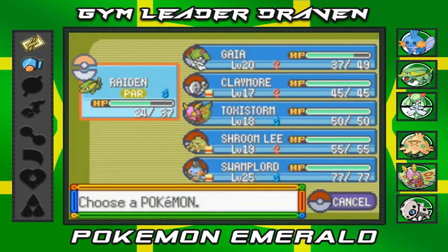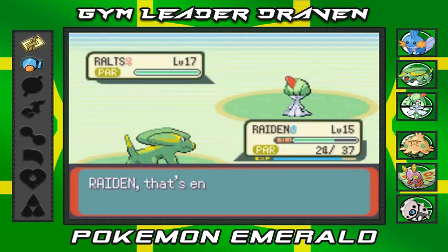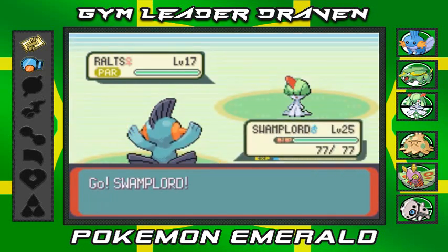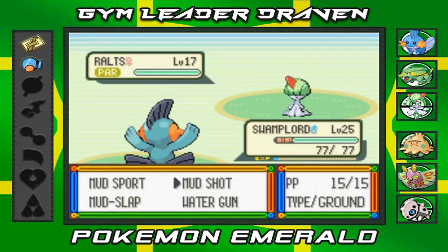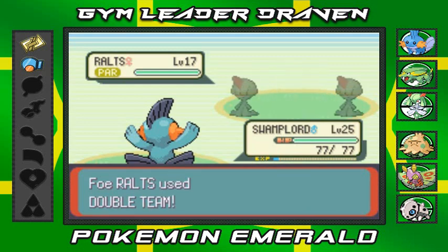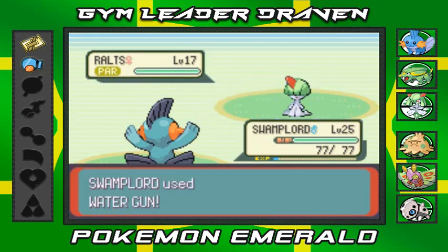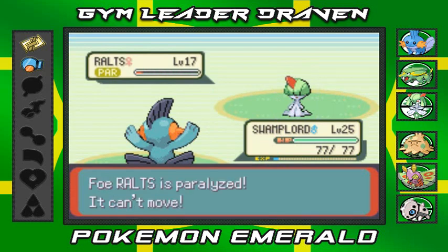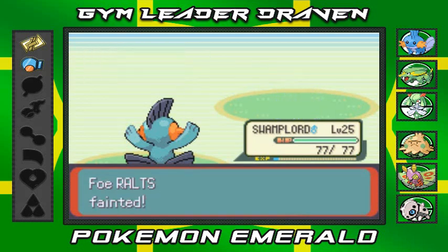I gotta go with Swamplord because Ralts used Double Team and that pisses me off. Mud Shot misses — it's not that accurate. Water Gun attack — nearly finishes it off, and it's paralyzed. Eat it, goodbye — there we go!